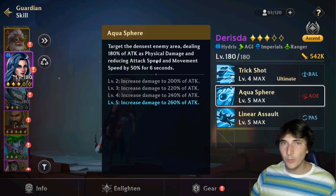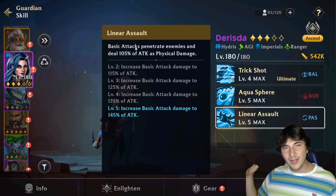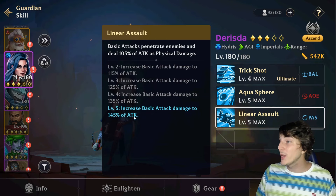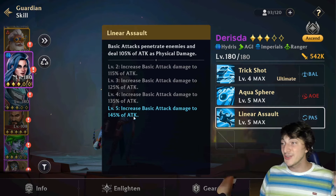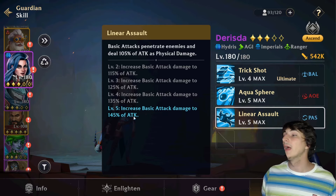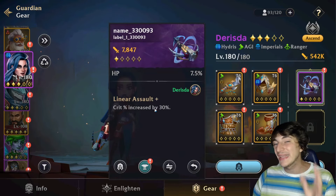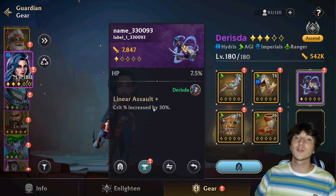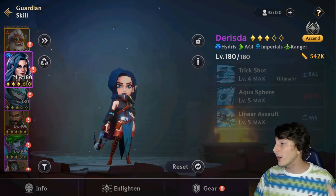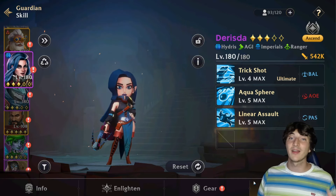The real damage comes from the passive, Linear Assault — Risda's basic attacks penetrate through all enemies in a row, dealing 145 percent of attack per basic attack. Every basic attack can hit three or four guardians, dealing a massive amount of damage. Since you build pure attack on Risda, every penetrating basic attack buffed by that stat is literally amazing. The Endless gear increases her crit chance by 30 percent — on a ranger whose damage is entirely from basic attacks that pierce through the whole team, this is absolutely crazy.